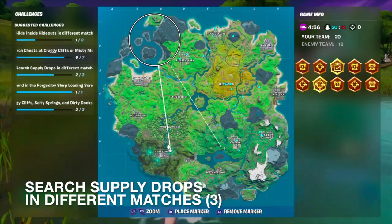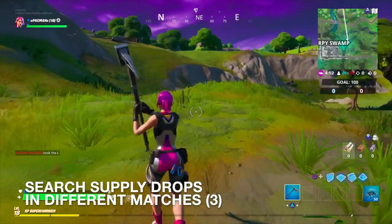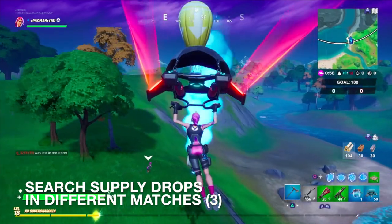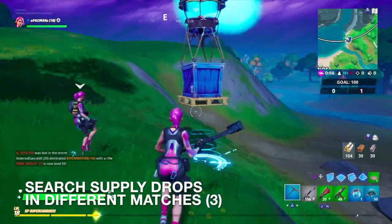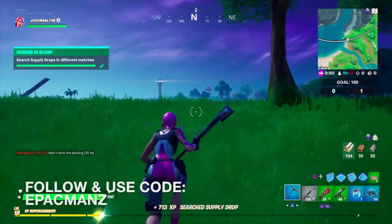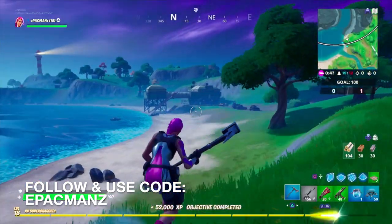The last thing I have to do is search a supply drop, so let's see if we can do that to end our week. This guy is going to beat me to it. Oh, I beat him to it! Yes! I just need to search my last supply drop — and guys, we are done with what is our second week, I think. Even though it's like our third event.